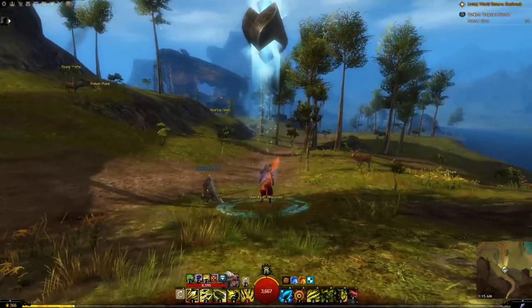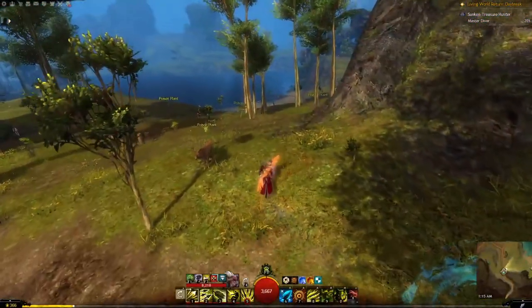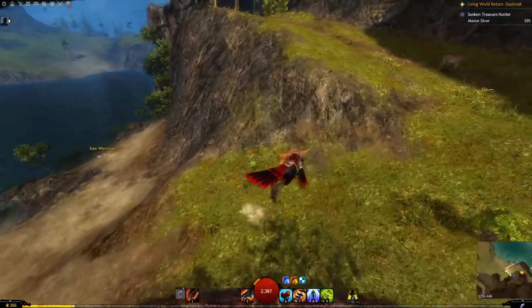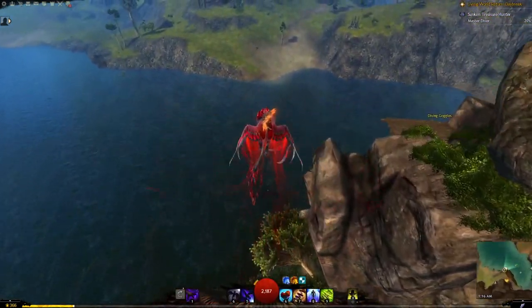The next chest is here in Harathi Hinterlands. You want to use the Shield Bluff waypoint and you're going to go over here to Kufulu. A lot of these chests are actually in quaggan areas, so that's a common thing to keep in mind when you see these chests — though it's not always the case.